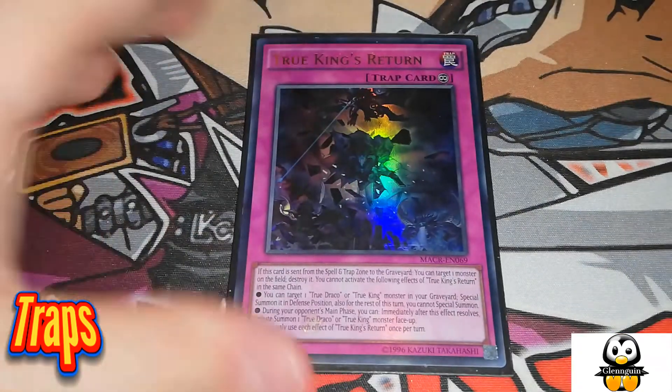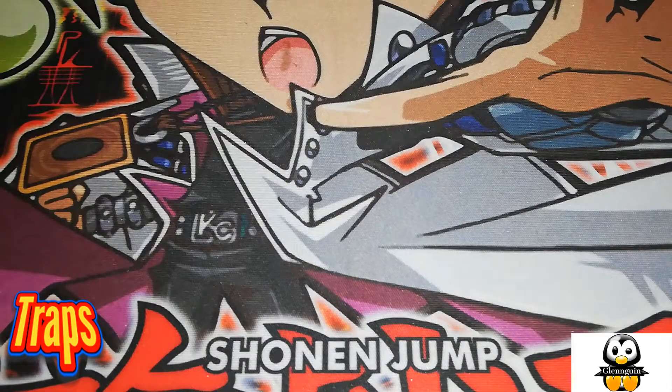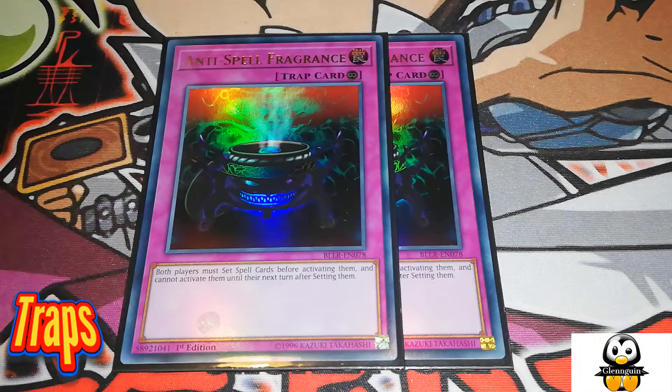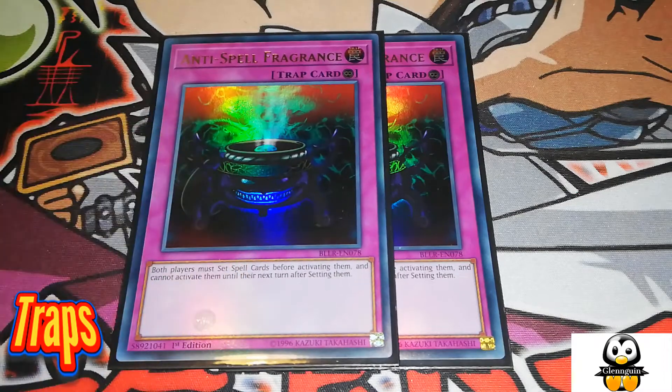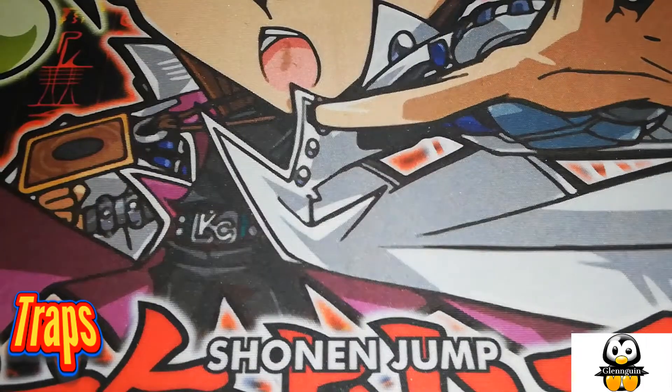This card is limited — True King's Return. At one time, True Dracos were just running rampant all over the game. I am actually main decking Anti-Spell Fragrance, a continuous trap — both players must set spells before activating them and cannot activate them until the turn after setting. You activate it and then tribute it off because it's a continuous trap. I decided to main deck it just for blind going second — one of the most broken cards I've ever used in the entire game.